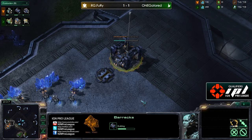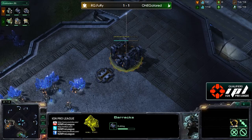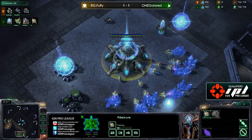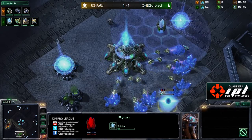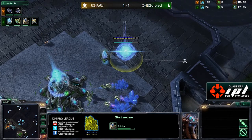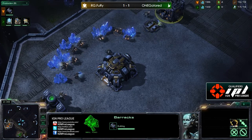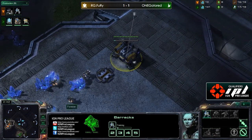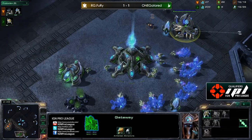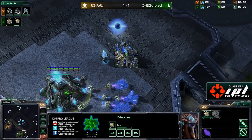He saw the units moving across the map, realized he's definitely pushing across the map and must have some kind of a proxy pylon, put up an additional two bunkers. But he invested too much money in marauders, because early on marauders without stim and concussive shell really are not what you want to hold off a four gate - you want marines in bunkers. Marauders do absolutely nothing to zealots and they're not too great against sentries either. All they're great against is stalkers, and without stim they're not even that great at that. So Fury a little frustrated with himself - I don't think we're going to see another four gate.